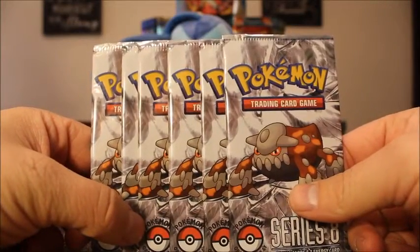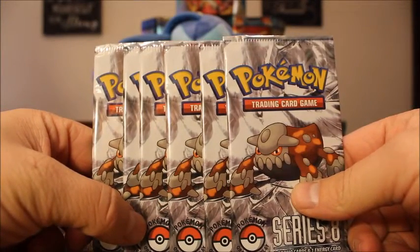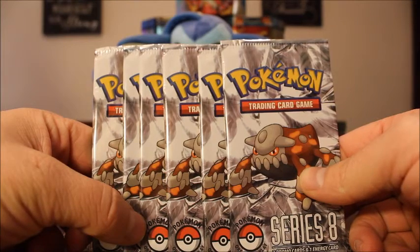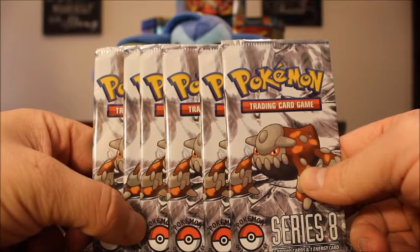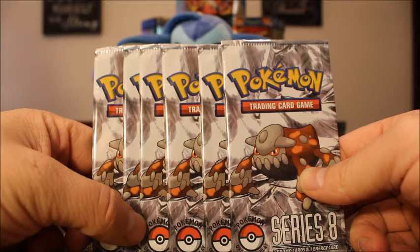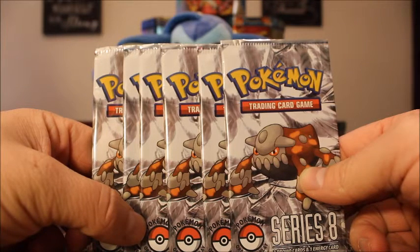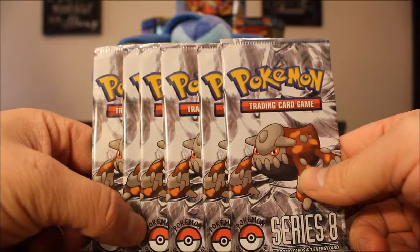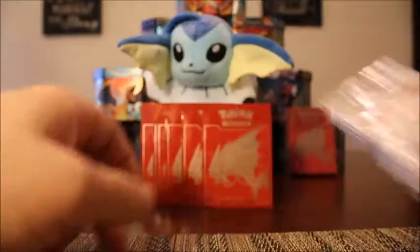Hey guys, welcome back to Cory's Card Craze. In today's video it's going to be a first for me — opening up some Pop Series 8 packs. Pop just means Pokemon Organized Play. There are two promos and one energy card in each of these. I have six of them here, so only three cards each. I think there are five rares, six uncommons, and six commons — it's only a 17-card set. These were only $1.50 each from the Cat's Meowth.